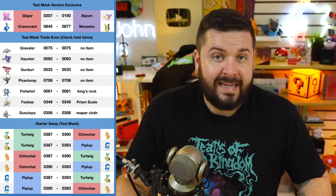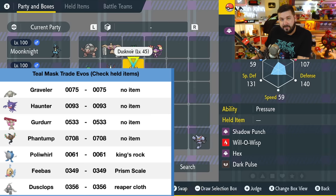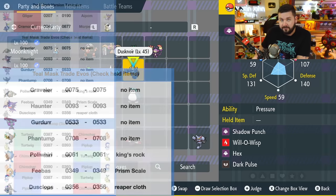Some Pokémon require held items to evolve when traded — such as Poliwhirl with a King's Rock, Feebas with a Prism Scale, and Dusclops with a Reaper Cloth. When trading these, make sure the person you're trading with is holding the correct item. On the trade preview screen, go to Check Summary to confirm the Pokémon is holding that item.